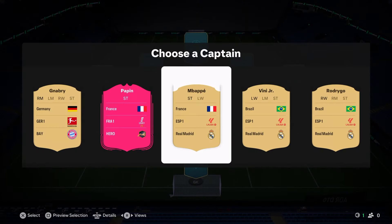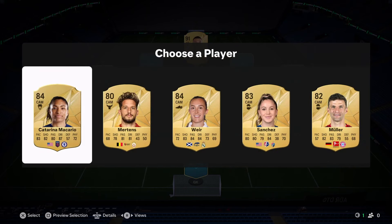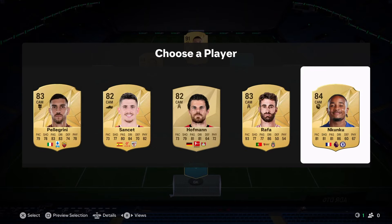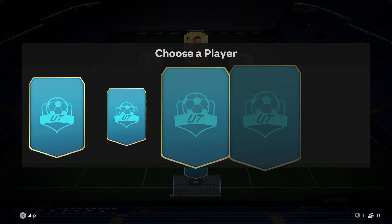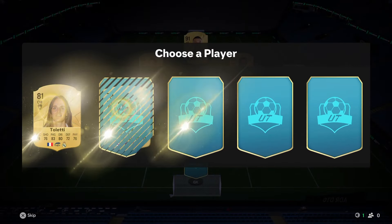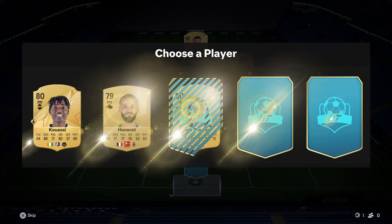We're going to start off with 91-rated Kylian Mbappé as our captain. CAM is going to be where she gets the Real Madrid link, which is amazing. Second CAM is Cunku, who gets the French link. I'm going to stick to La Liga and Premier League, hoping to get full chemistry and a world record. Left mid is going to be her — not only is she the highest rated but there are loads of high-rated French cards in the game, so I'm not too worried about her chemistry.